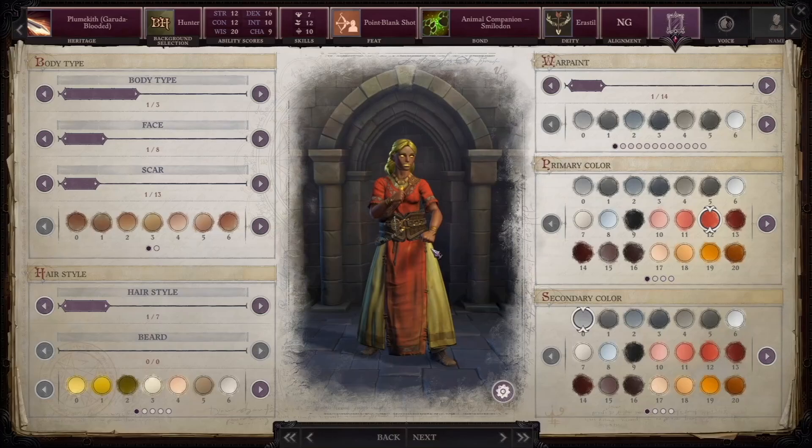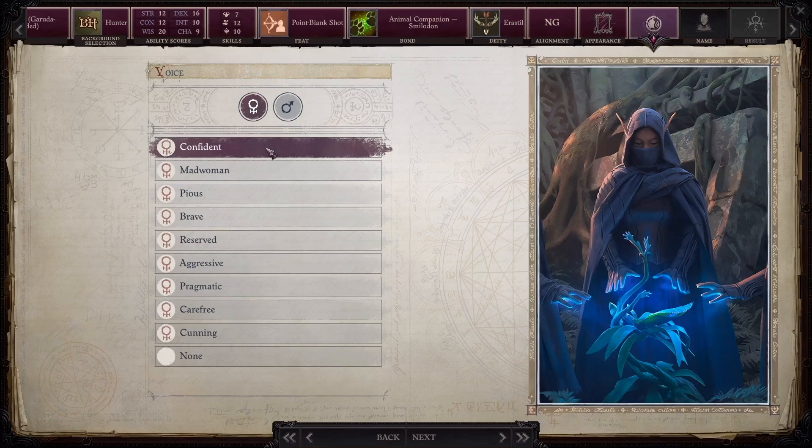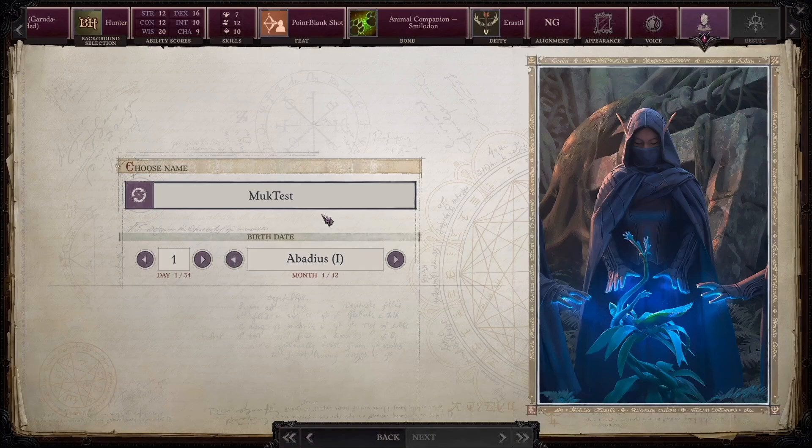I chose neutral good for this build and continued on to the character design. We've reached appearance customization — make yourself gorgeous, or not. Choose a voice actor, male or female, doesn't have to be the same gender you chose if you want to go crazy. Choose a name and press enter, then a birthday if you wish.